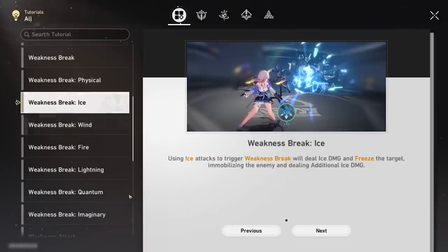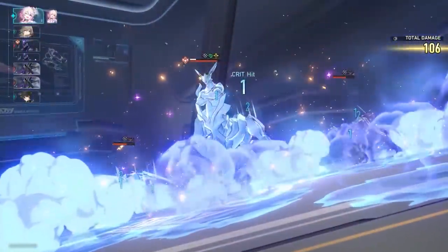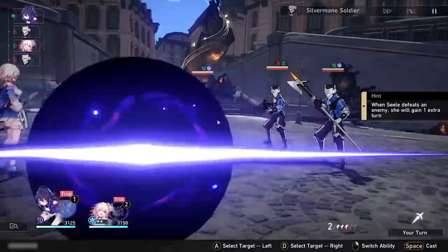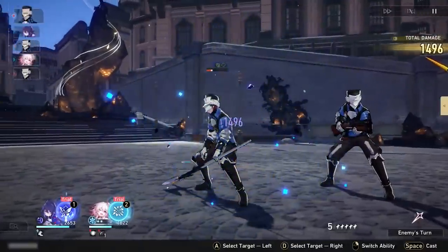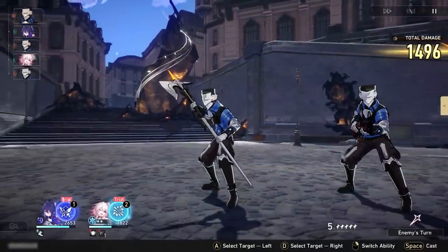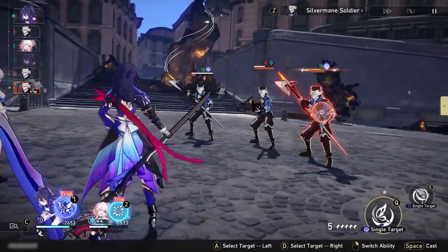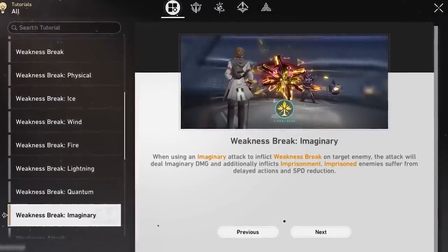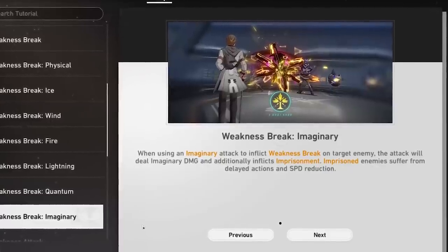The ones with special effects are Ice, Quantum, and Imaginary. Ice freezes enemies — imagine that — immobilizes them, and does additional ice damage. Quantum applies the Entanglement effect, which delays enemy actions, deals damage at the start of the next turn, and the start-of-turn recurring damage increases when the enemy is hit. Imaginary damage, which actually does damage despite the name, delays enemy actions and also reduces enemy speed.